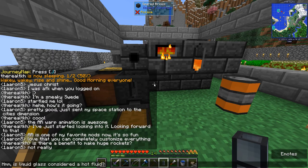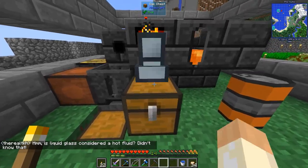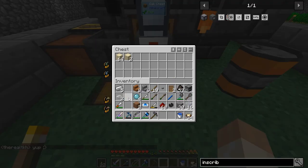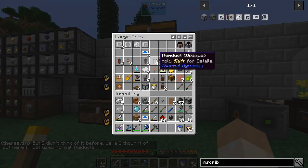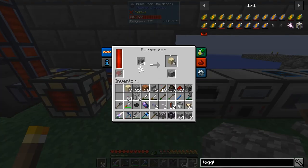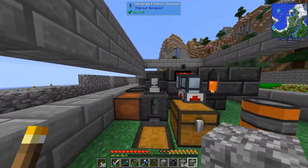The smeltery will then output the liquid glass into the casting basin. Here I learned that not only lava is a hot fluid — liquid glass is also hot. That's why my first fluid duct blew up, and I actually had to use a hardened fluid duct. Of course when you think about it it's logical, but I only thought of lava in the beginning, so I was a bit surprised. Now it works quite well with the new hardened fluid duct.